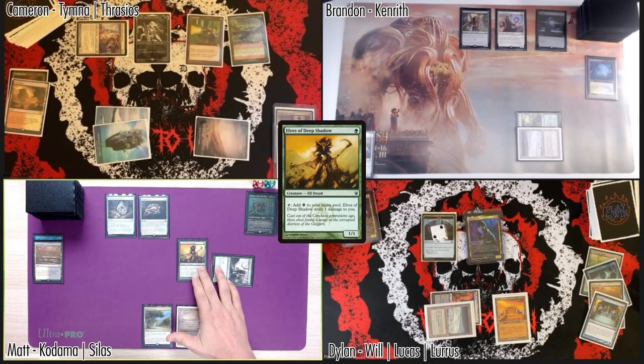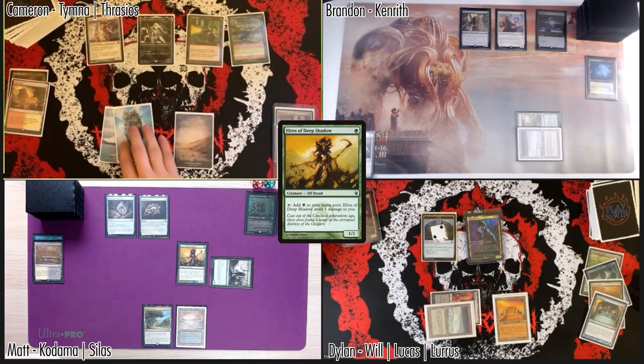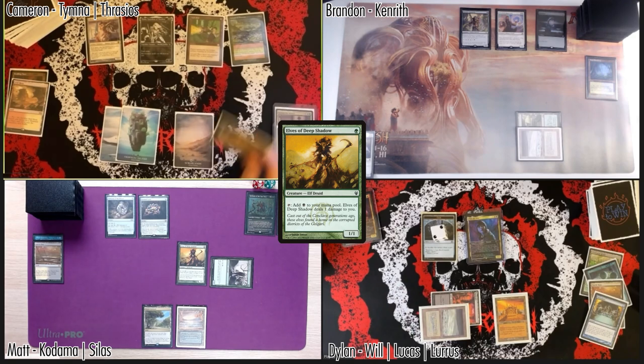Cast Elves of the Deep Shadow — if that resolves, that would be my turn. My turn — draw — on my upkeep I'll get a Carpet of Flowers trigger, make a green mana, and I will use that green mana to play a Root Maze.